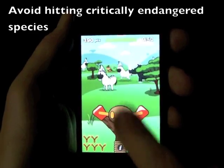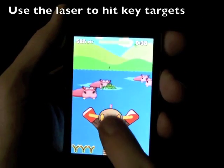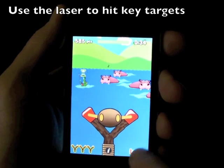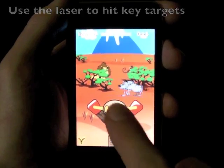Not everything you see is fair game. Hitting animals like the black rhino will subtract from your score. The laser can be toggled on and off by tapping its icon. It reduces the points of each shot, but can be invaluable in hitting important targets.